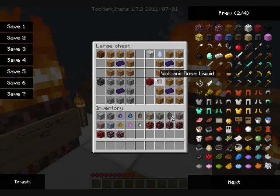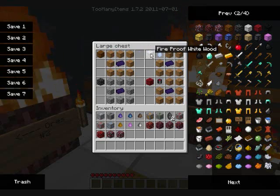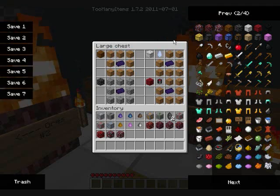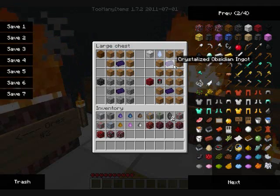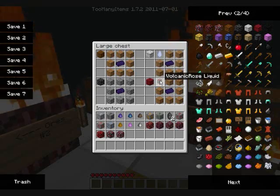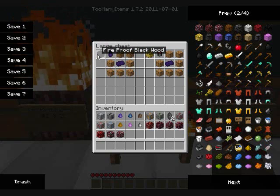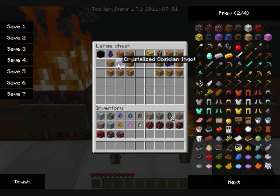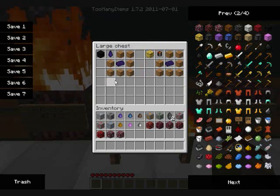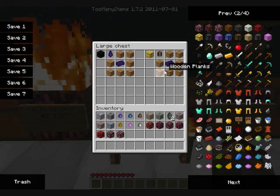To make fireproof white wood, you need the hydrocerasite crystal with a crystallized ingot in the middle and fill the rest with wooden planks. For fireproof red wood, use volcanic rose liquid instead of the crystal. For fireproof black wood, use an obsidian crystal with a crystallized obsidian ingot surrounded by wooden planks. For fireproof yellow wood, use zinite liquid with a crystallized obsidian ingot surrounded by wood.